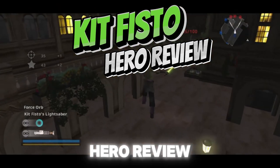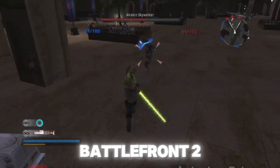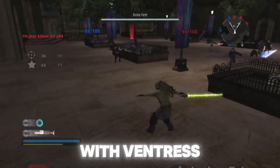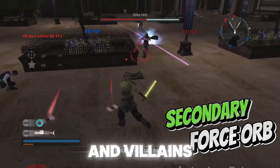Kit Fisto Hero Review. Kit Fisto is a new hero in the Star Wars Battlefront II collection. Along with Ventress, he too has a unique secondary attack unlike the other heroes and villains.